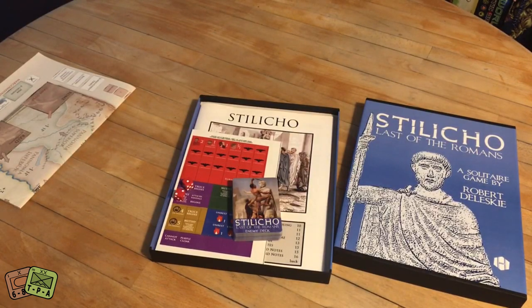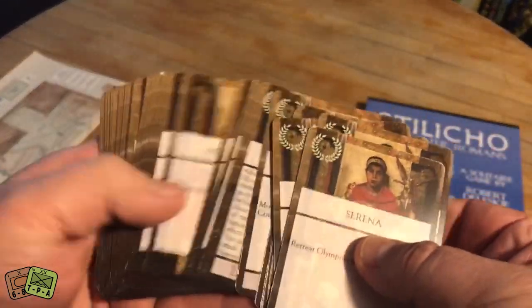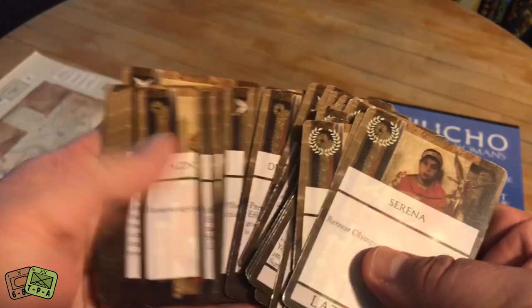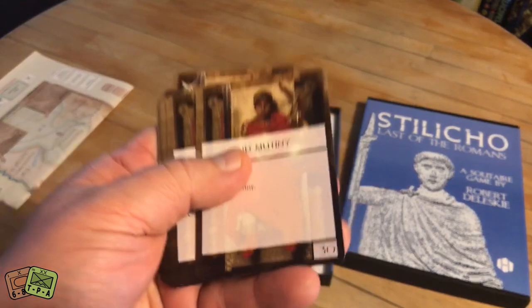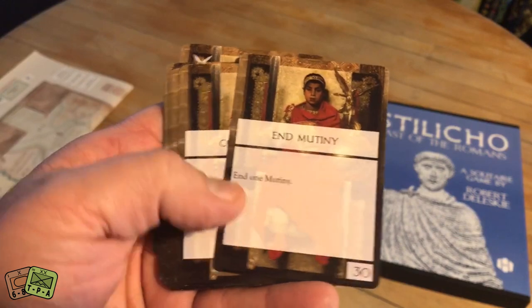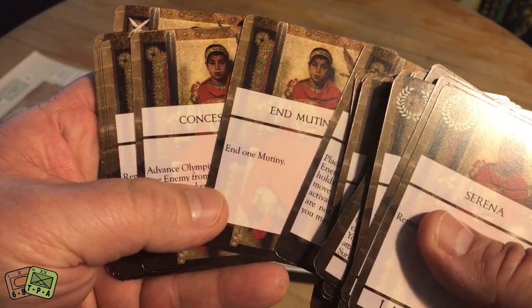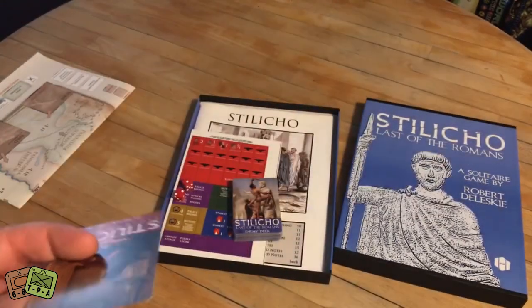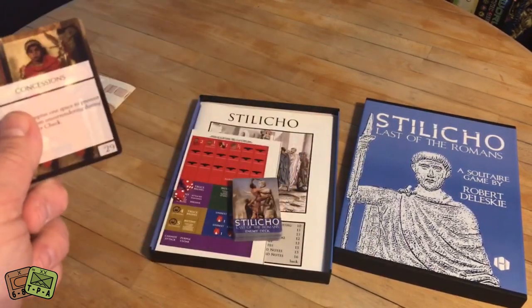Each round, the Romans are going to draw a certain number of cards based on the turn. I think the first round you draw like five cards, then you only draw three cards the second time, and I think you draw one card the last time. These cards are used in card-driven game fashion. You can use them by discarding - so if you don't really want this card, you might discard it to the discard pile and do things like put down a garrison or attack an enemy stack.